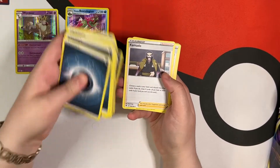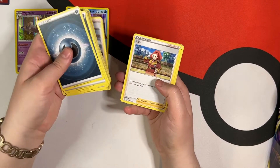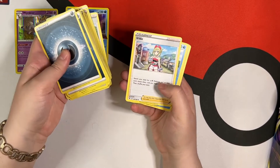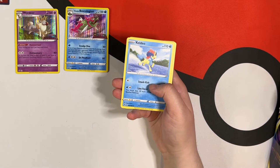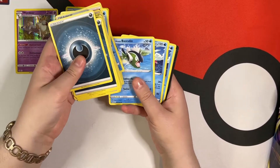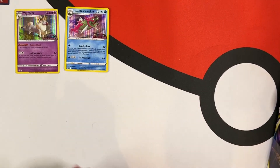Kamado! If you guys play Arceus, you know. We have a Gloria, we have an Irida, and a Keldeo — oh, that's so cute. I haven't seen Keldeo featured in a long time. Hisuian Basculin. And then the last one is a Code Card.